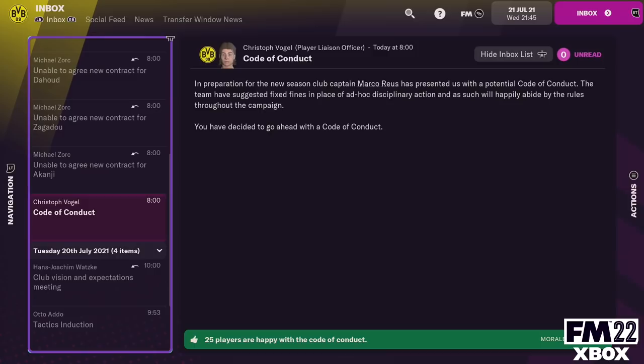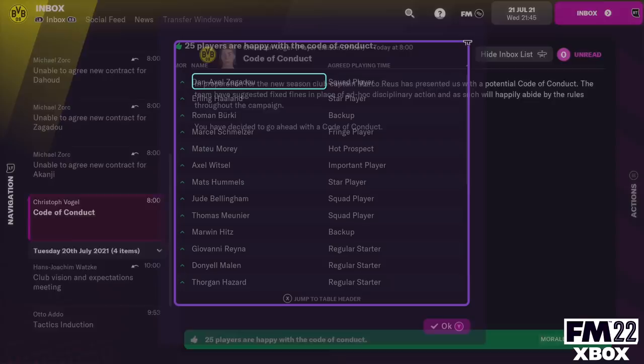One feature that is exclusive and new to FM22 on Xbox is the news effects feature. Essentially, when you have certain interactions in the game, the impact of that interaction is explained in layman's terms to you, which will hopefully make it easier to manage morale.